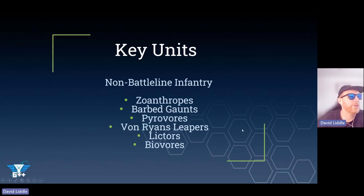Moving on to non-battleline infantry - I think this is the silver medal for this entire video. These are really good units but they're not the best thing in the Tyranid codex. So what we've got? We've got Zoanthropes, which are amazing - take nine, take eighteen, figure it out, they're so good. They are one of the few anti-tank options we have. They have two shooting profiles: one very strong shot and one less strong shot, but still ruins things. Very good.